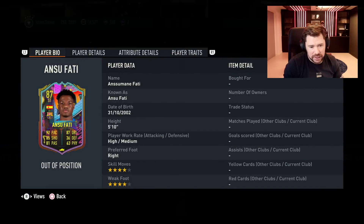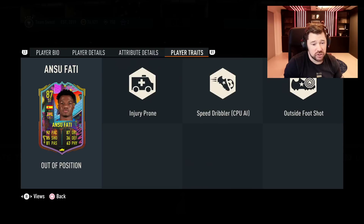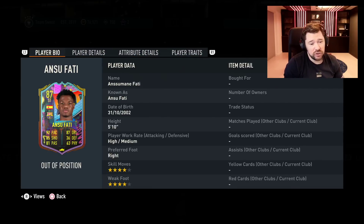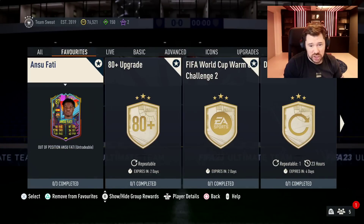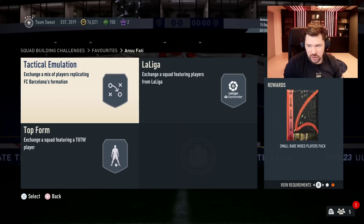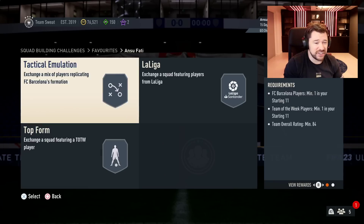We've also got Ansu Fati — four-star, four-star, five-foot-ten. He's got striker and centre forward positions. He has good stamina, really nice dribbling, okay passing, really good pace, really good positioning and finishing, decent shot power, and outside the foot shot trait which is mad. He looks very good. The SBC is three segments: an 84-rated including TOTW, an 86-rated including TOTW, and an 87-rated including TOTW.